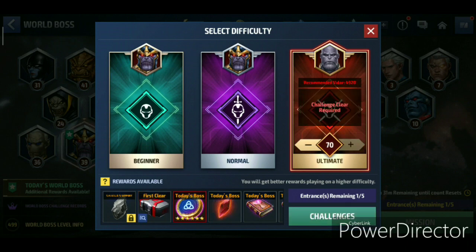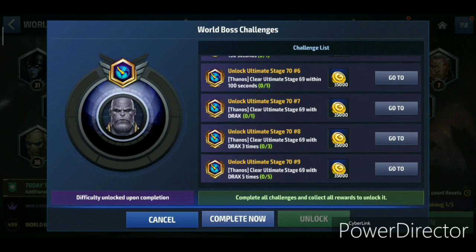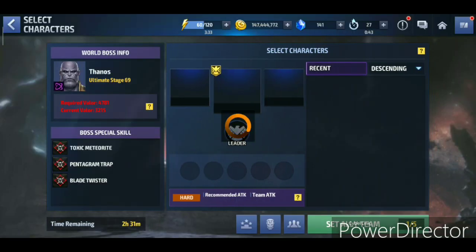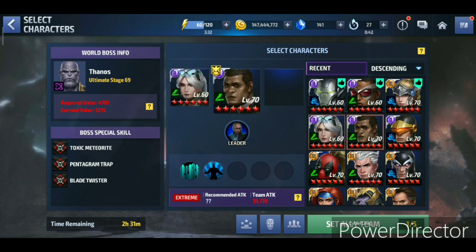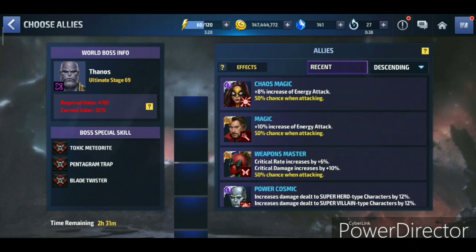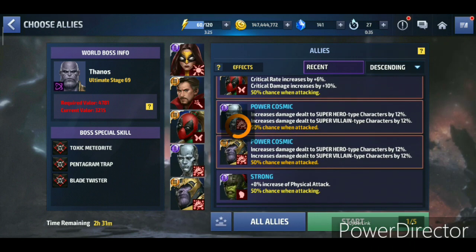For the Stage 70 clear it's actually Drax, so Stage 69 — let's go with this team up. Where is that? Okay, let's go with the team up and the strikers I showed you before.